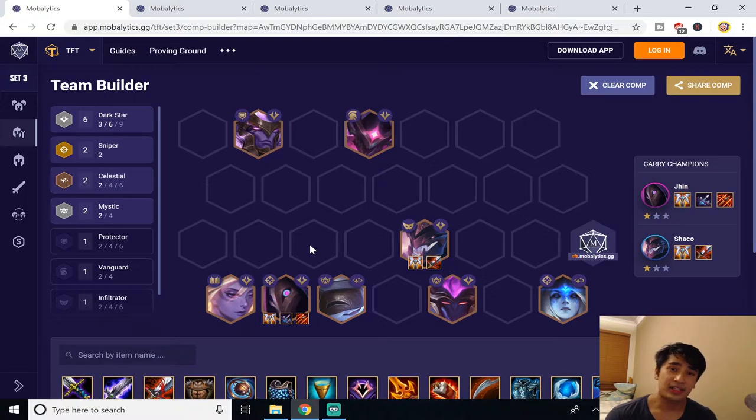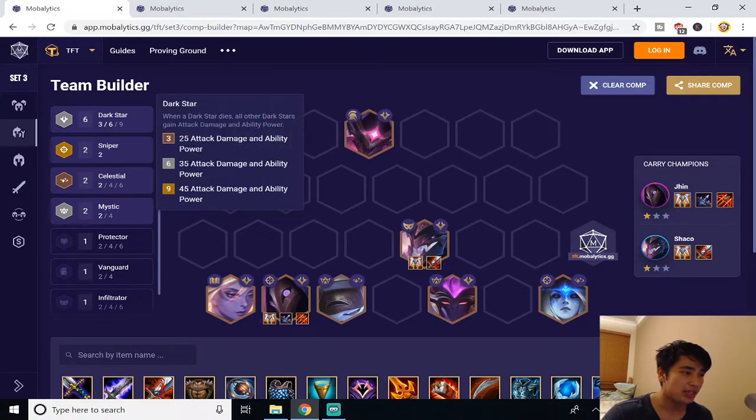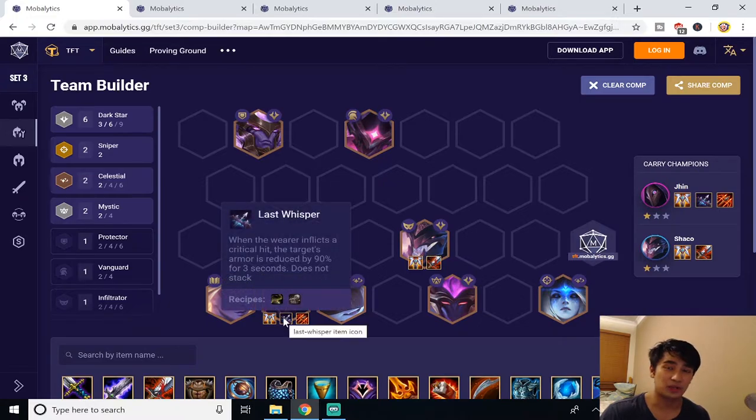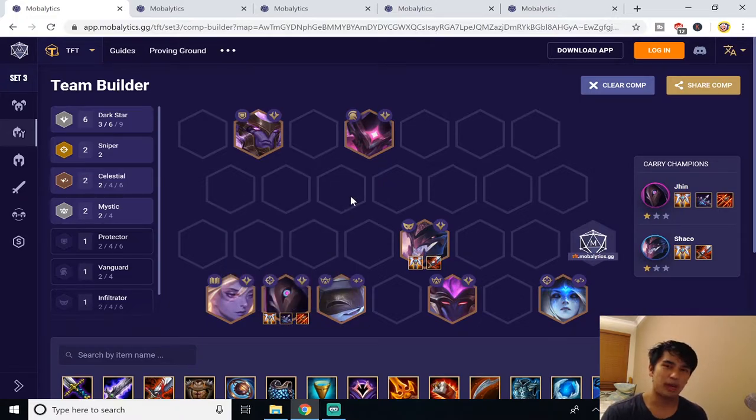Some people like to build IE instead of Last Whisper, but the way 6 Darkstar works is that every time an ally dies you get 35 attack damage. Since Jhin is in the back line he'll likely be one of the last units to die, so by the time there are 3 Darkstar units left he already has plus 100 AD — there's no need for IE. I prefer Last Whisper because it cuts through armor, so if someone has Bramble Vest or is running 4 Vanguard you can still deal with them.